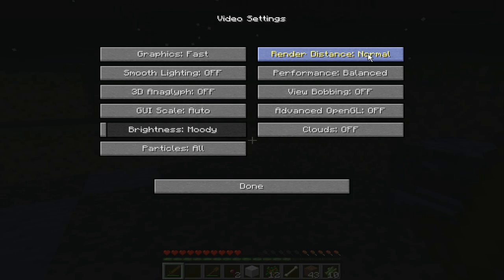You never want this on Far if you have a slow graphics card, a really bad one, or an old one. You want to put this on Tiny, because this makes the render distance tiny so it's really going to speed up Minecraft and you're going to see the results.